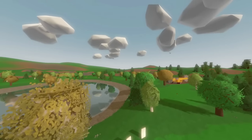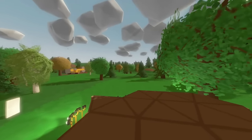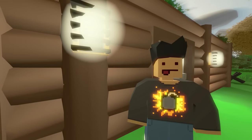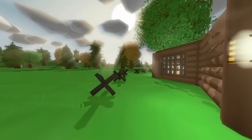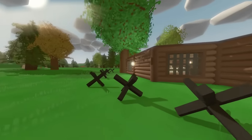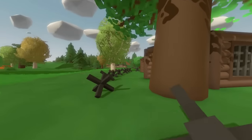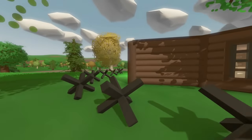Hey guys, MeLikeBigBoom here, and welcome to Unturned 3.15.4.0 — what I would like to consider the Firearms Update. This week's update completely revamps how firearms work in the game. Say goodbye to hitscan and say hello to bullet drop and travel time; snipers especially are now going to require a lot more skill and mastery.